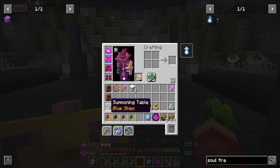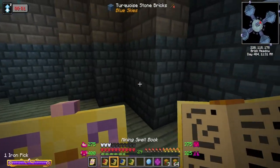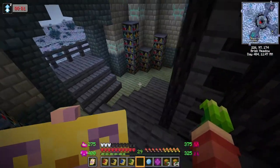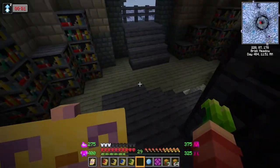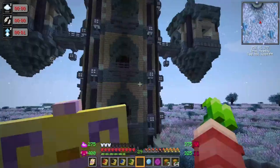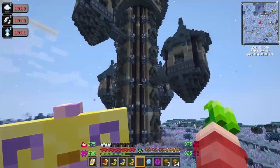I don't know what deflecting does in the summoning table, we'll have to take a look. Can I break blocks now? Oh, I can! Interesting - how rare are these things? Like me finding one right outside of my portal - what are the chances of that? Somebody let me know down in the comments. This is definitely gonna be our tower away from our tower, you know what I mean? This place is just so gorgeous.